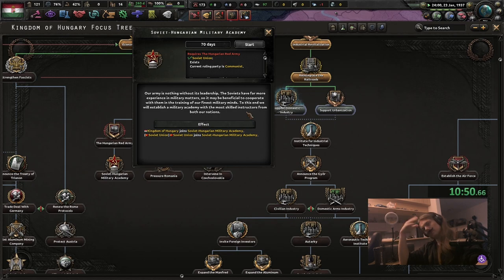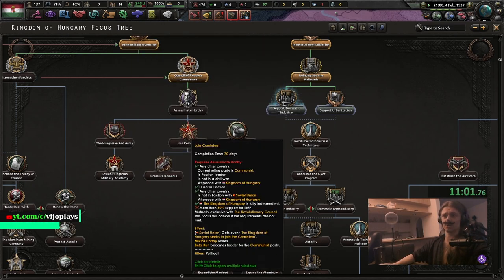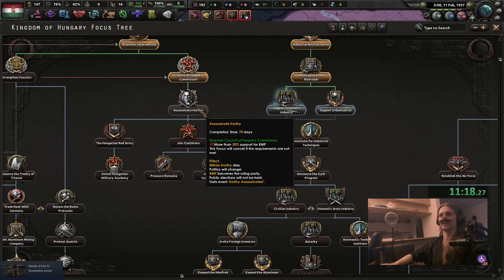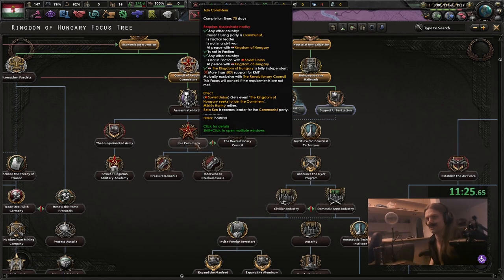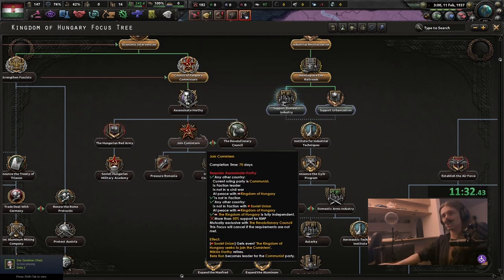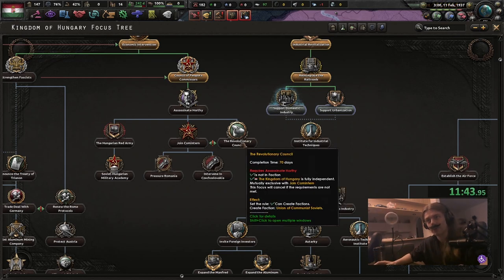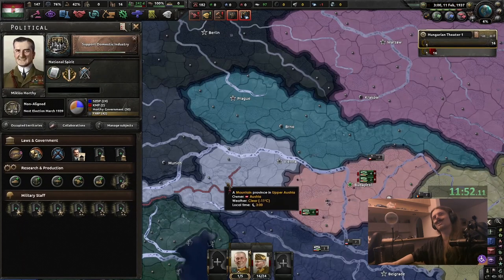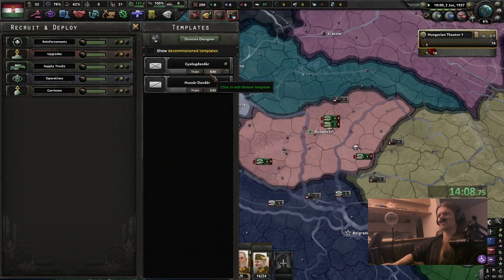Then we can go down one of two paths — you can join the Comintern. We shoot Horthy here and then Horthy retires because our current country leader retires. We can join the Comintern or create our own faction. There's nothing else here. We can create our own faction and then intervene in Czechoslovakia and Romania, which mainly just means the Soviet Union gets an event.